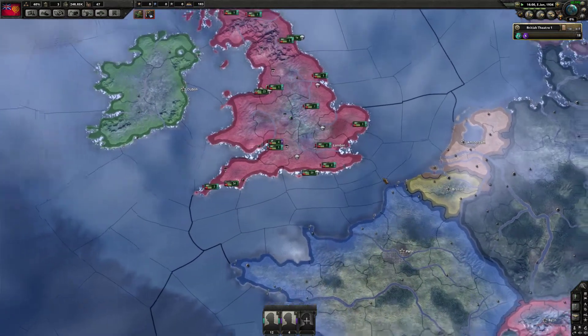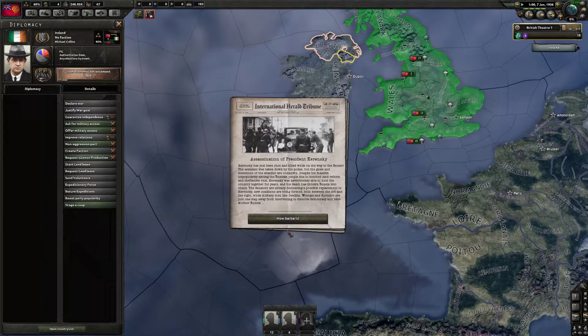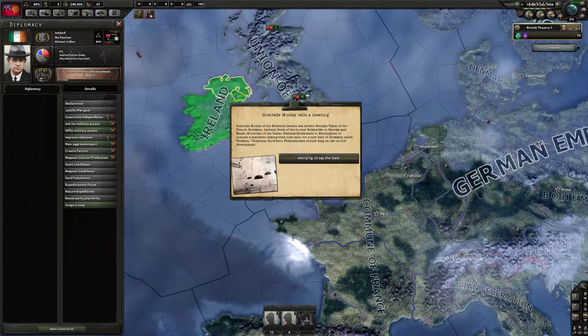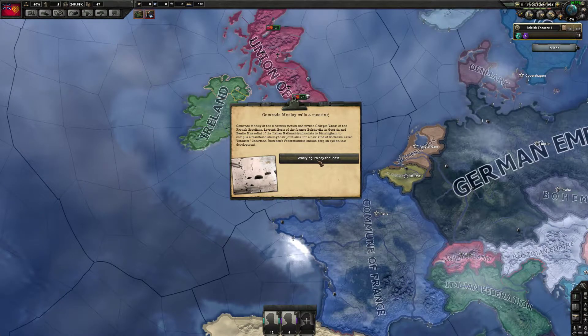So yeah, we're not staying socialist for much longer. We're going to have to wait quite a bit though if we're going to switch over. Comrade Mosley calls a meeting. Comrade Mosley of the Maximist faction has invited George Fallot of the French-Soritalian, Lorenzi Beria of the former Bolsheviks in Georgia, and Benito Mussolini of the Italian National Syndicalists to Birmingham to compile a manifesto stating their joint aims for a new kind of socialism called totalism. Chairman Snowden's federationists should keep an eye on its development.